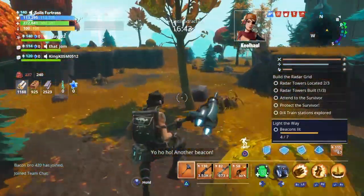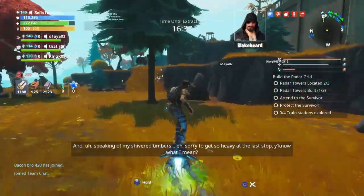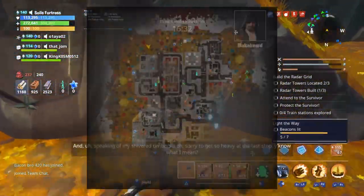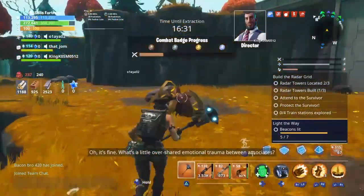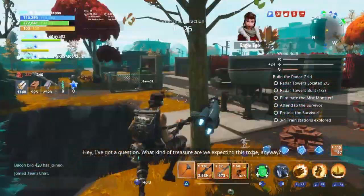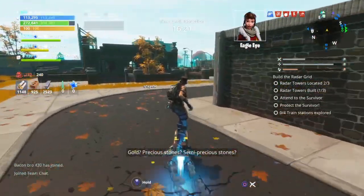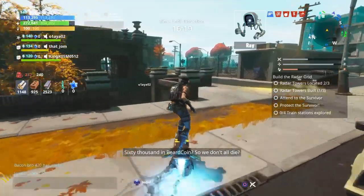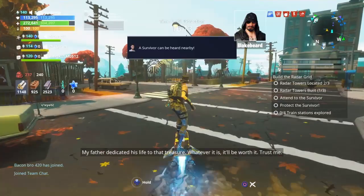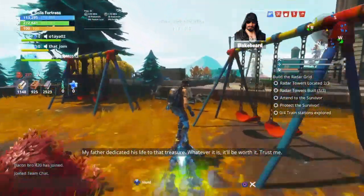[In-game dialogue]: 'Yo-ho-ho! Another beacon! Yarr! Shiver my timbers!' 'Sorry to get so heavy at the last stop, you know what I mean?' 'It's fine. What's a little overshared emotional trauma between associates?' 'I've got a question — what kind of treasure are we expecting this to be, anyway? Gold? Precious stones? Semi-precious stones? 60,000 in beard coin so we don't all die?' 'My father dedicated his life to that treasure. Whatever it is, it'll be worth it. Trust me.'